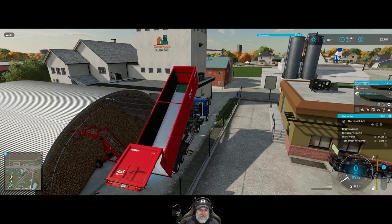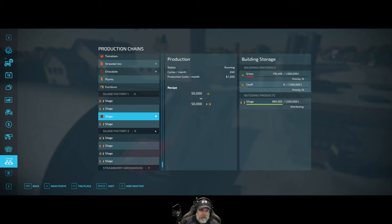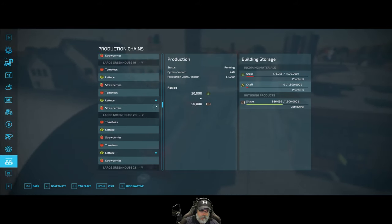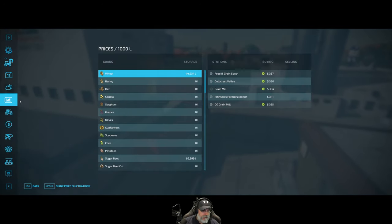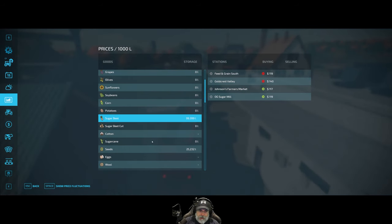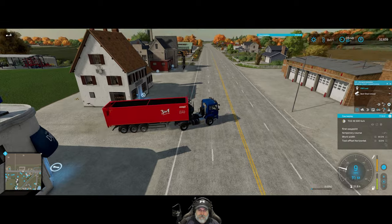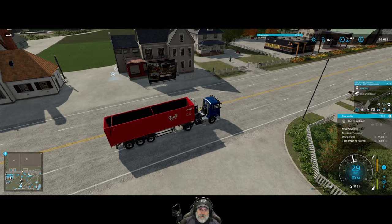We should have close to 100,000 liters now in the shed. Where does that even show up? It probably doesn't show up in production, but it should show us the storage. You going to be okay coming around this corner? Yeah, you should be fine. Fantastic.